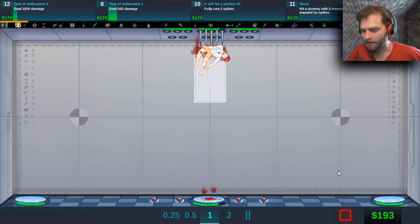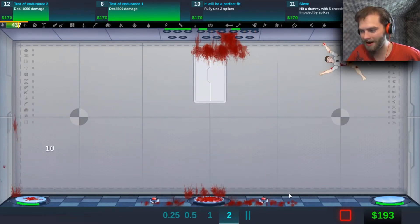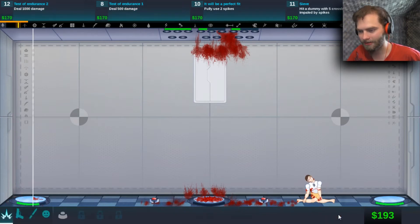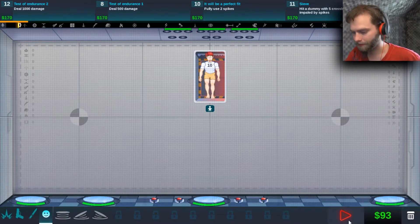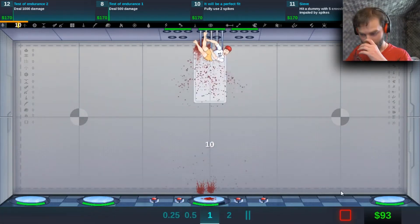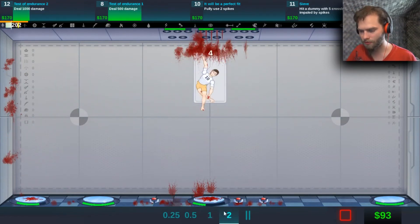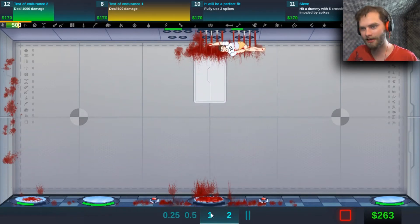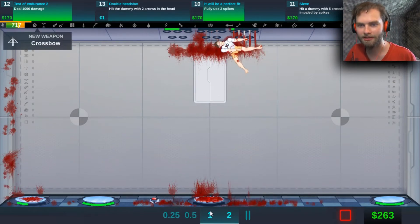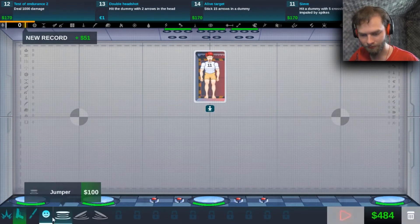Bouncy — speed it up! Bounce bounce boom, blow them up. Let's put some more jumpers — bouncing, speed it up, getting all messed up. I did 500 damage apparently, about to do a thousand and he crapped out.